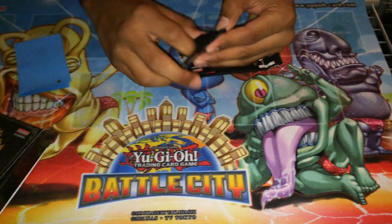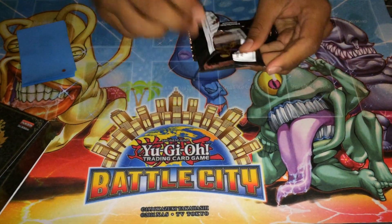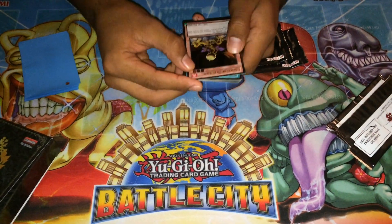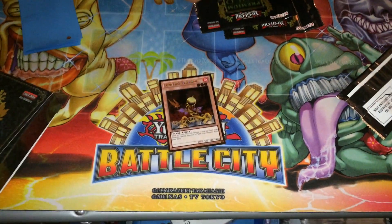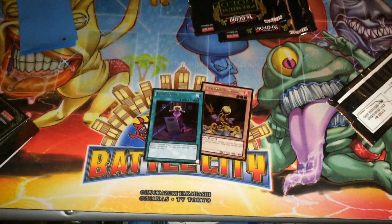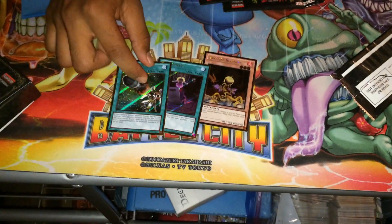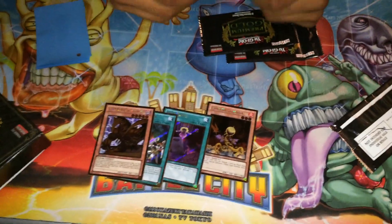Let's get right to the first pack. First card we get: Lonefire Blossom, Junk Puppet, Utopia Buster, Gold, and Icarus Attack.